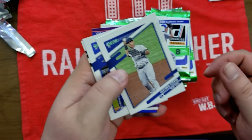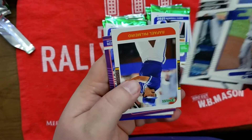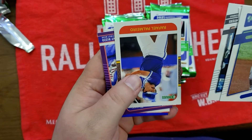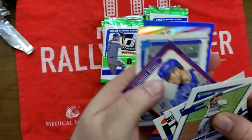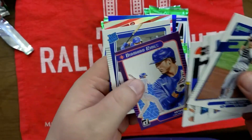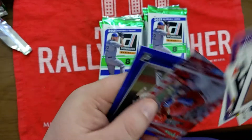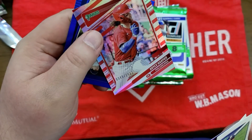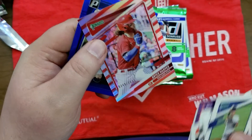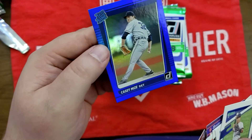Gleyber Torres, Salvador Perez, Will Myers, Rafael Palmeiro '87, Anthony Rizzo, Diamond Kings. We got a Bryce Harper red parallel numbered out of 2021 — not bad. And a Casey Mize Rated Rookie blue border parallel.